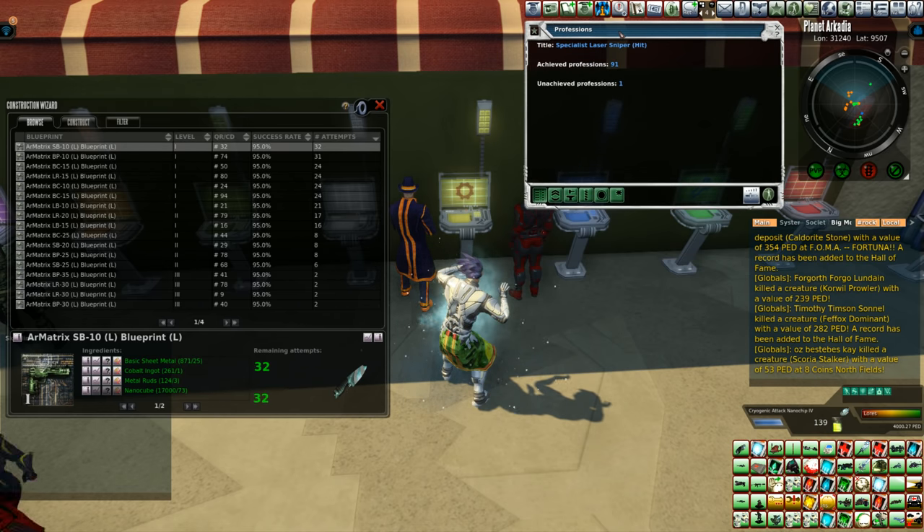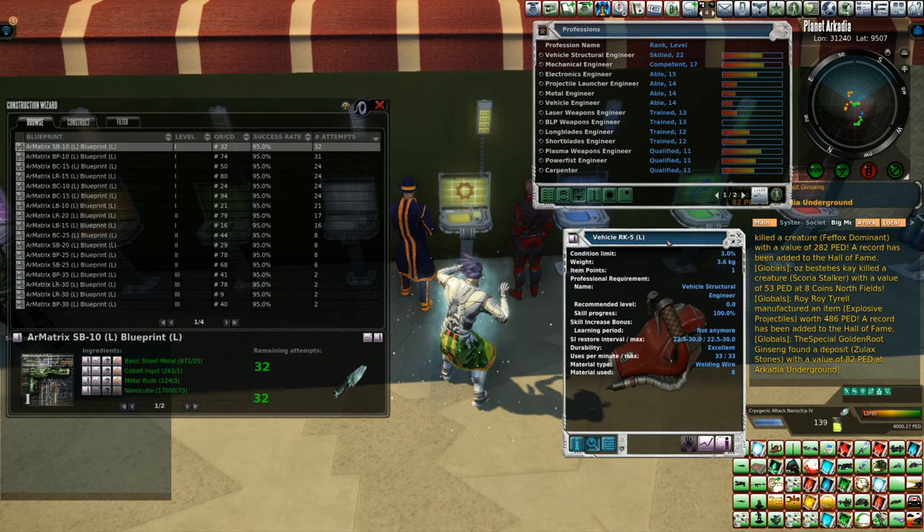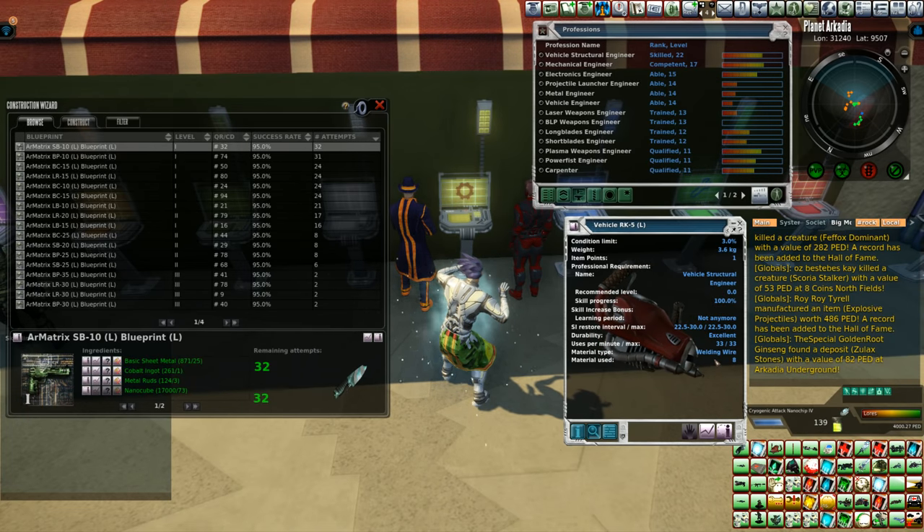We've got profession skills right up here. And as you can see, my number one is vehicle structural engineer. That pretty much means that we are rocking it out with one of these tools right here. This is the most economical way to become a better crafter. The RK5, and of course it takes welding wire as well. As you can see right there, it says welding wire. Materials used: eight. So it doesn't take too much welding wire.